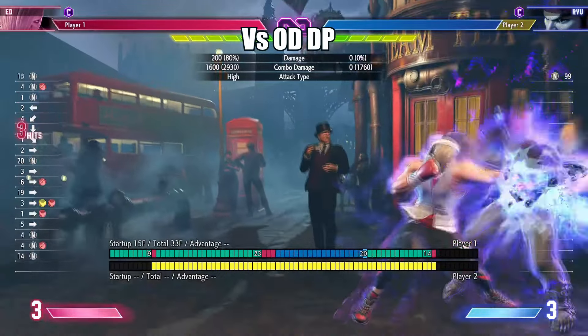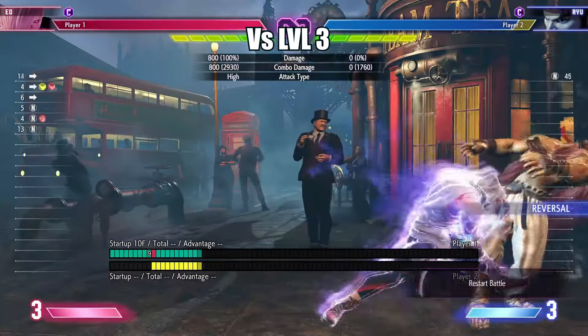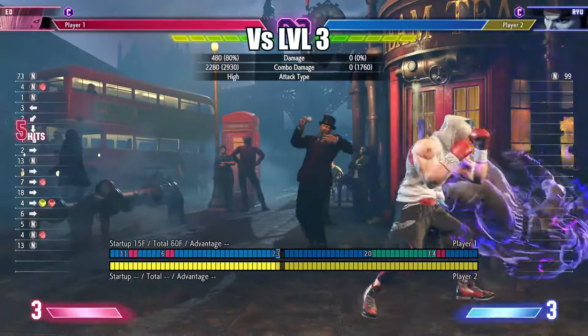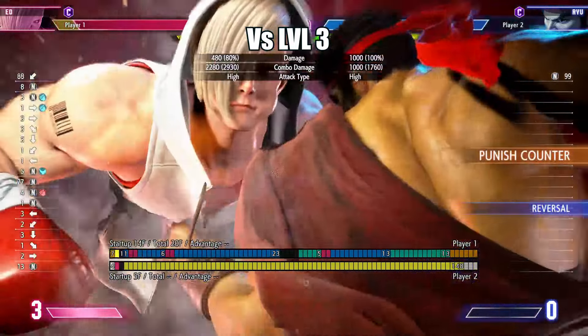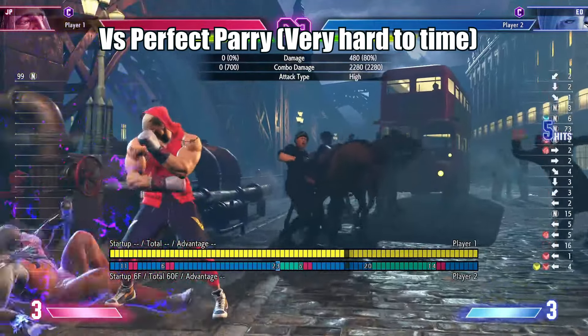This does telegraph to your opponent what you are doing, and if they have done their homework, they will know to react to the setup with an invincible reversal. Another thing to note is any character can do a perfect parry and get a punish counter on you.